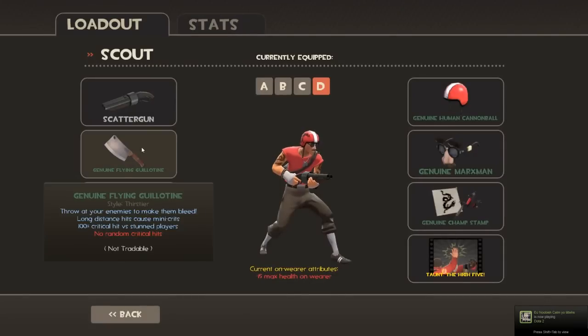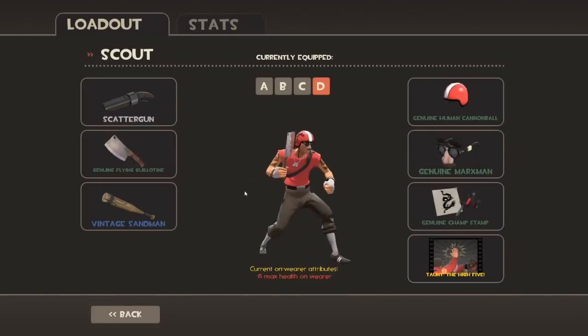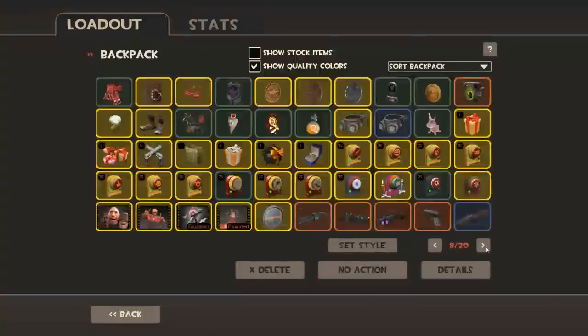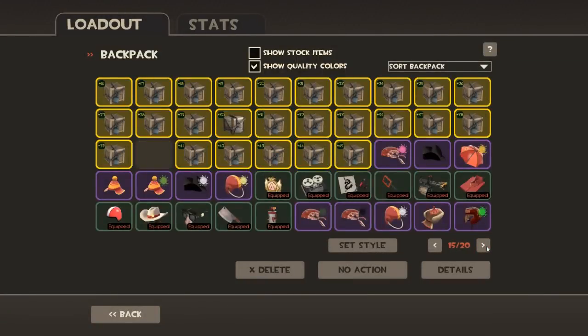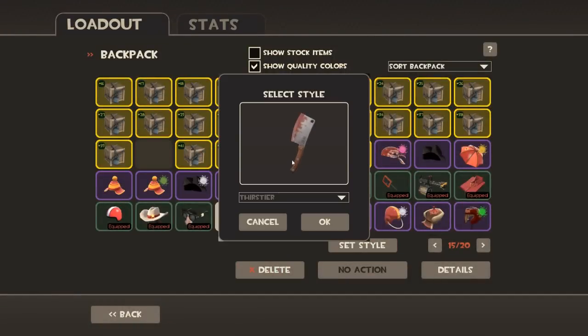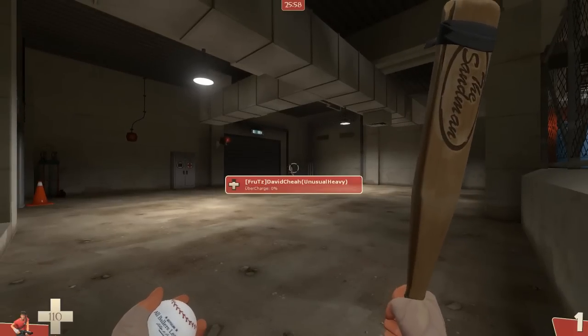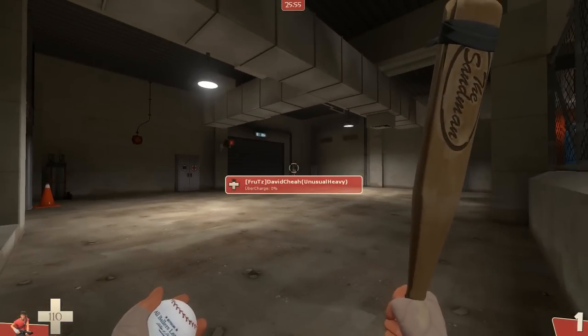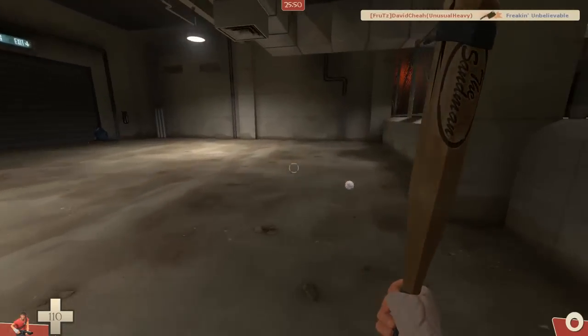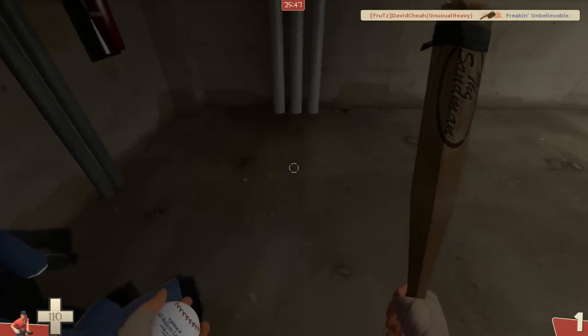The new weapon is quite really overpowered if you can throw it directly at a player. The weapon also has a style — there are two types of styles. I'm using the 'Thirstier' because it looks nice blurred, while the plain 'Thirsty' is just normal, so Thirsty is better. Let's try it on a spy — as you can see it easily kills a spy with just two throws.